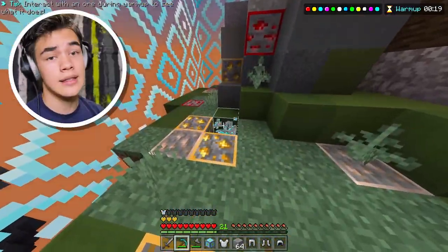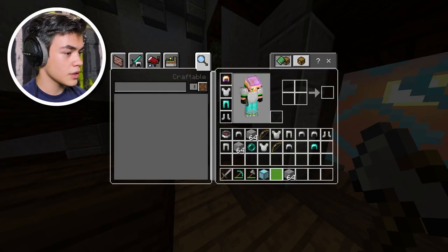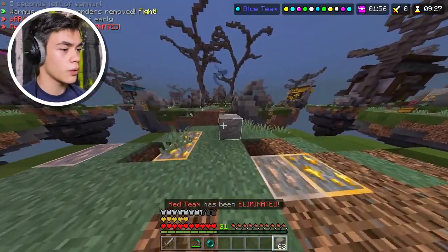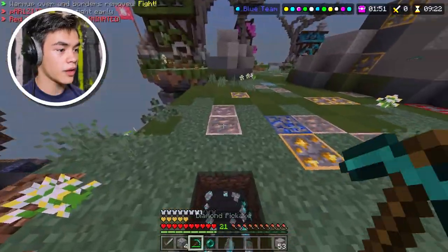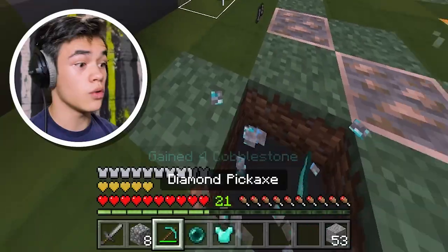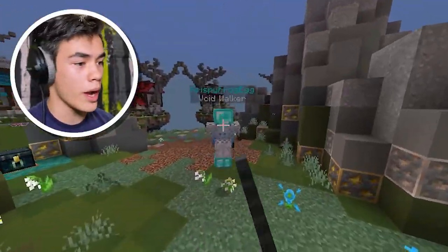This diamond pickaxe is actually kind of working for me — being able to mine things fast is a pretty good trade-off. Got leggings and a helmet, just put everything we don't need aside. We should probably get a move on — I don't think there's anything else useful here. Let's mine some diamonds. We probably need leggings or something — oh, a chest plate!